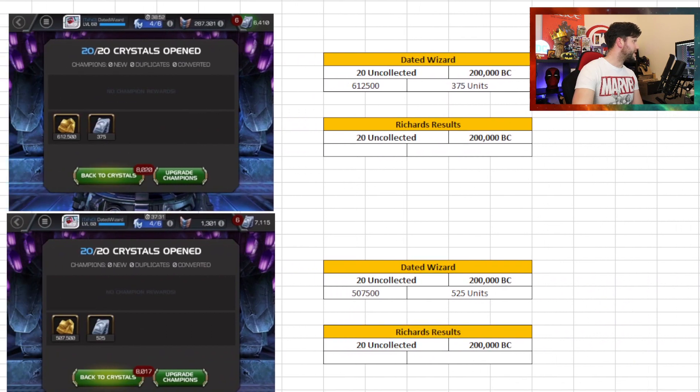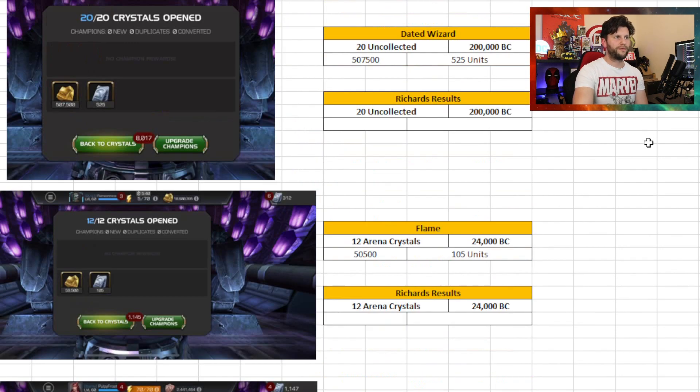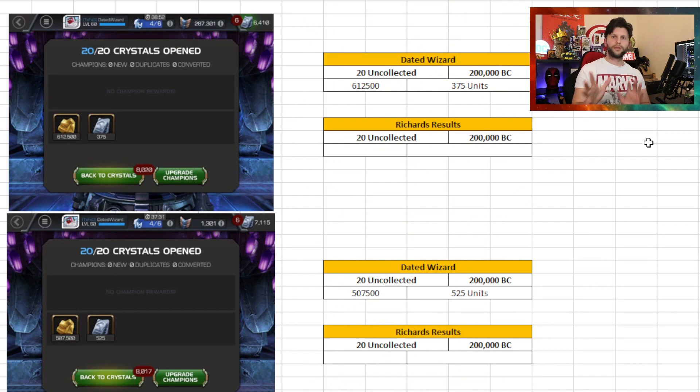So how this works is that I will take what they did — for example, 20 uncollected arena crystals — and then I will go to mine and try to see if I can get similar results. By the end of it, going up against Dated Wizard, Flame, and Pulpy Fruit, we find out who had the better RNG luck: me or them.